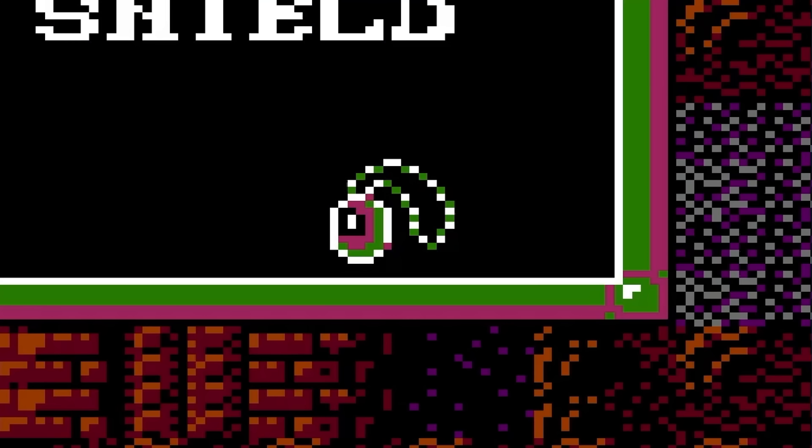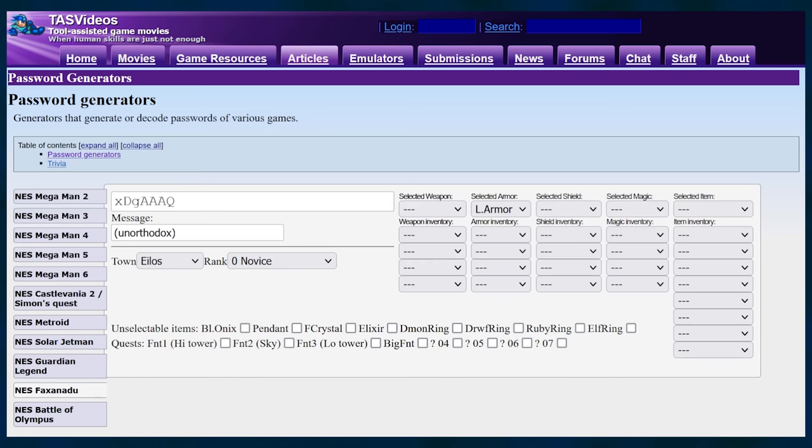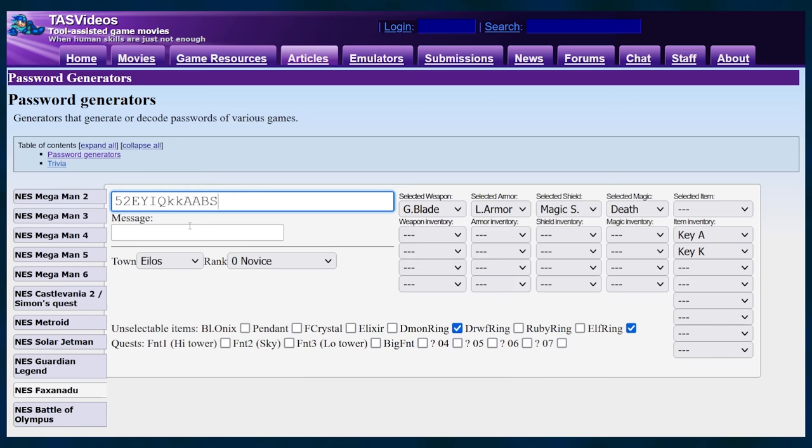What if you have already picked up the Pendant and don't have a Game Genie? Faxanadu uses passwords rather than a battery to maintain your progress, and this password system has been reverse engineered. The community has created password generators available online, including one for Faxanadu on the website tasvideos.org. This generator gives you complete freedom to start the game with whatever you want in your inventory — weapons, armor, items, current town, the works. You can also plug in your current password to decode it, then simply uncheck the box for the Pendant to receive an updated password for your current quest, minus the Pendant.